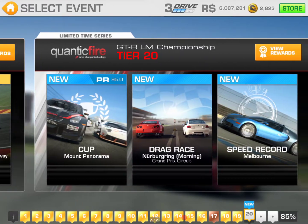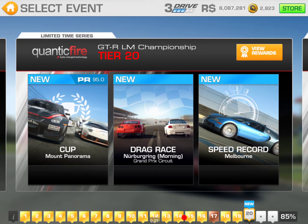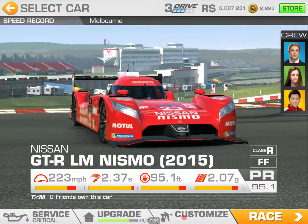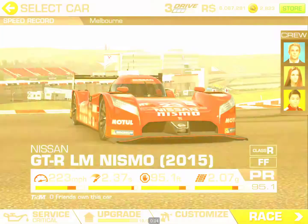We've completed tier 19 and we're working on tier 20 — drag race speed record cup, Melbourne speed record. We need 95 for the cup. We already have 95, so we don't need to upgrade and we can go straight for the speed record.